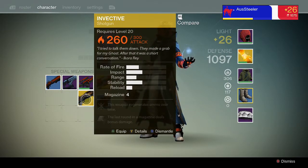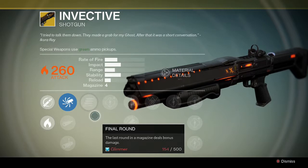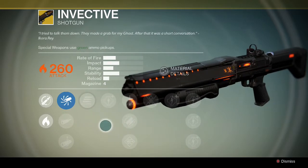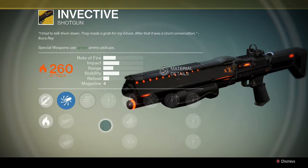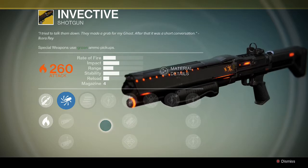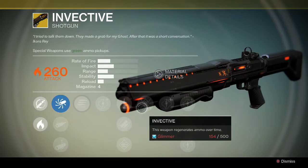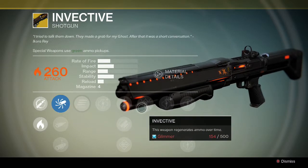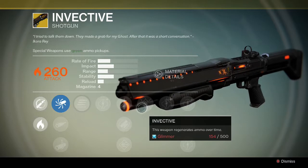Next up, I just got this one this morning — a shotgun. I had to do four or five exotic bounties to be able to get this one. The last one, actually being the easiest, but probably took me the longest: I had to buy 50 special weapon syntheses from the gunsmith. I use all my glimmer on buying stuff and breaking weapons down for weapon parts to upgrade other weapons, so I had no glimmer. It took me a long time to get the glimmer to buy all those syntheses. This weapon also has an upgrade that will allow it to regenerate ammo over time, so I look forward to using that. I think this thing's going to be a beast in PvP, especially once I get that upgrade. I have died to it a number of times, and I really do look forward to taking this to the Crucible.